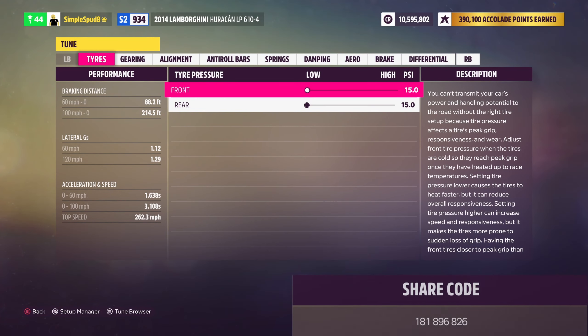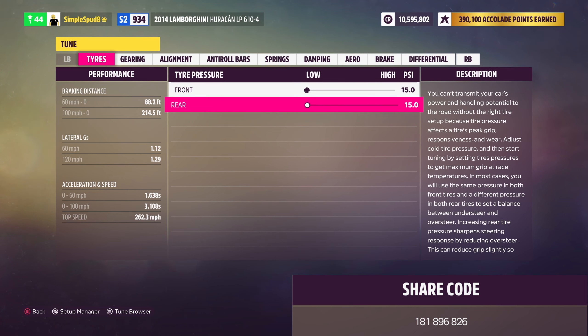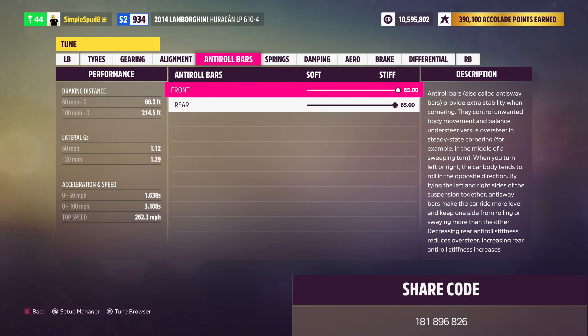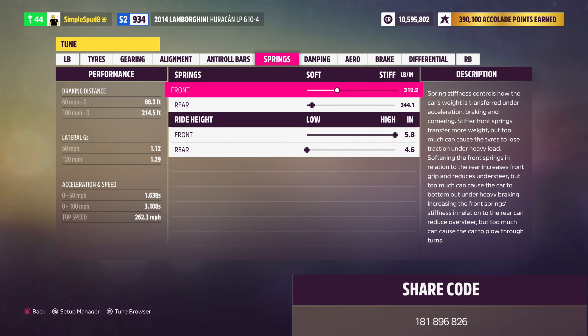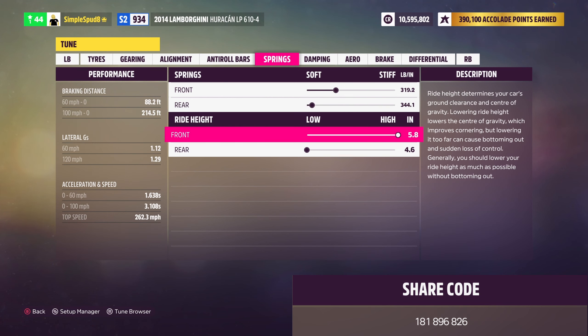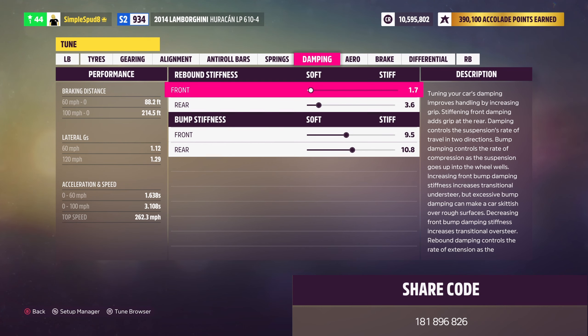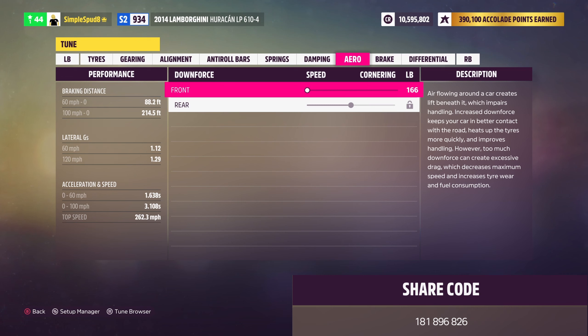Next is the aero — bring the front downforce all the way to 75. The rear can't be changed so leave it. Finally, in the differential tab: bring the front acceleration up to 90%, then the rear acceleration up to 95%, and the center balance up to 77%. That's it for the metric tune.